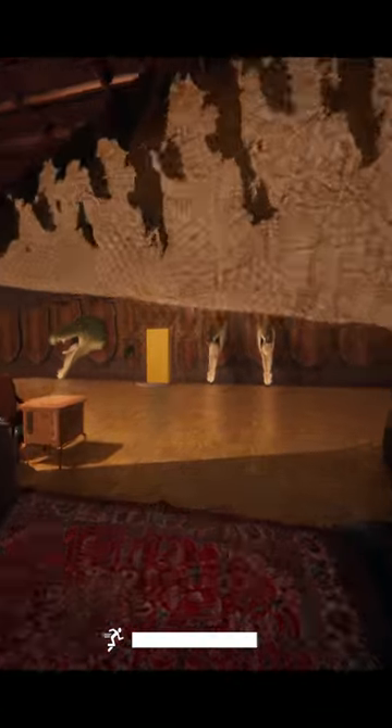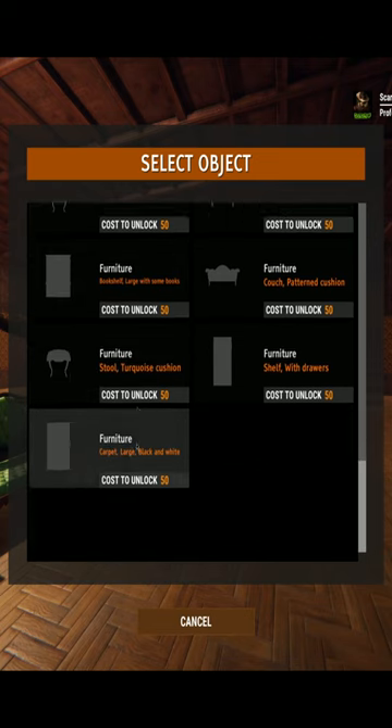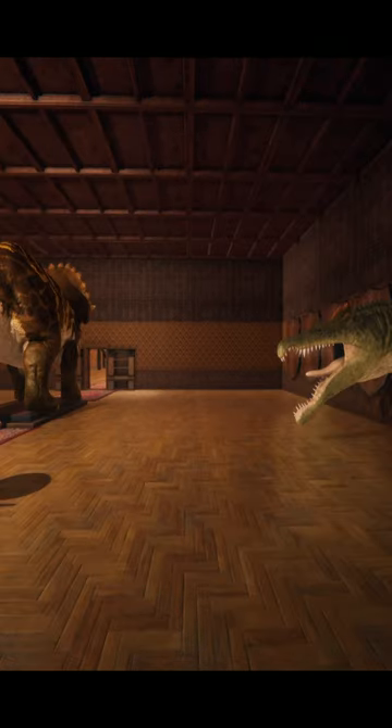Custom furniture, carpeting, all kinds of amazing things — to make this room whatever you want it to be: tables, chairs, bookshelves, rugs, all of the stuff that you could want.